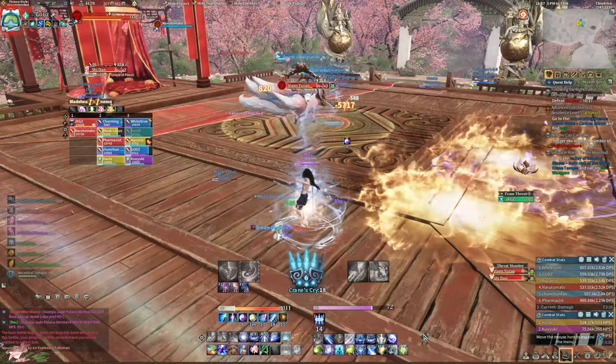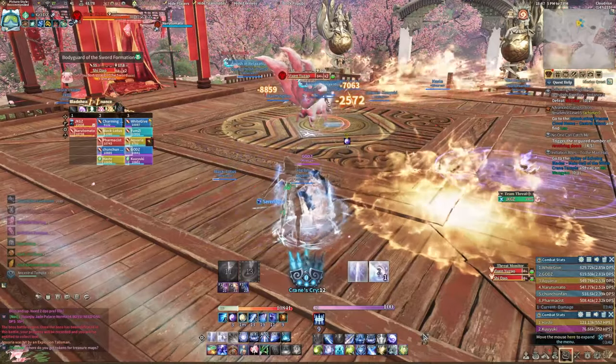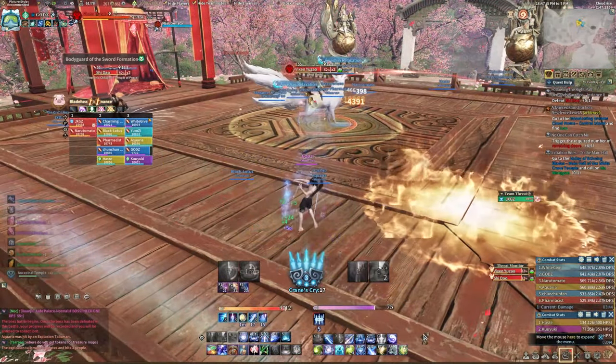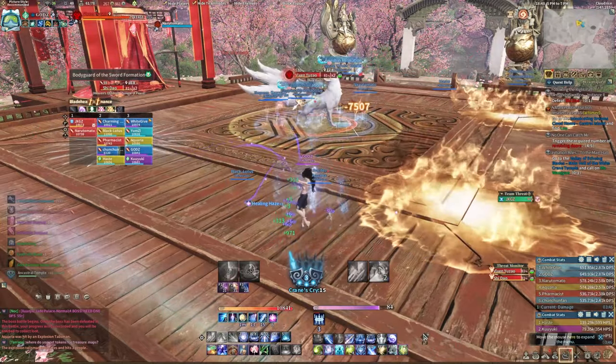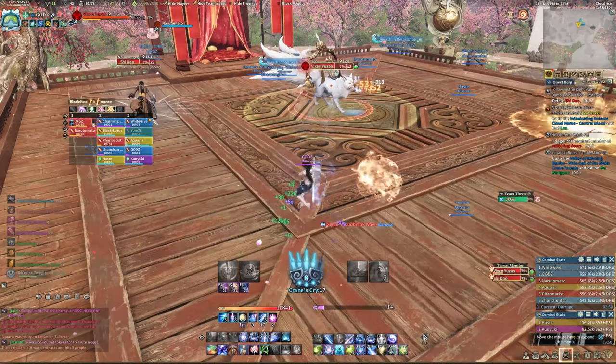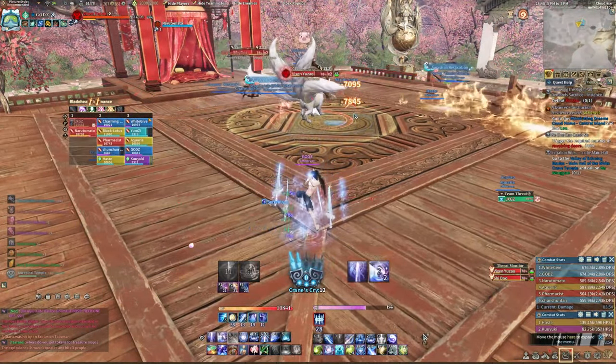Shi will also do an AoE around melee targets near her, shown by a red circular indicator. The third spell that the fox does is a fan of fire. The one thing that other players must pay attention to is to not drop the fire in the direction the tank is kiting Shi Dao, and of course get out of the tank's way. Dodge the fireballs as well — fire is bad.